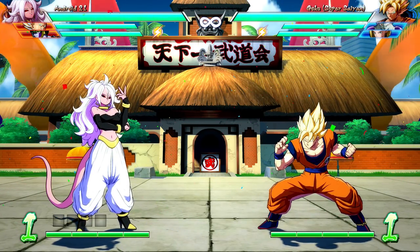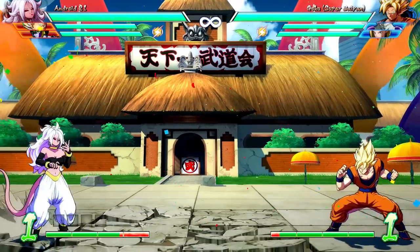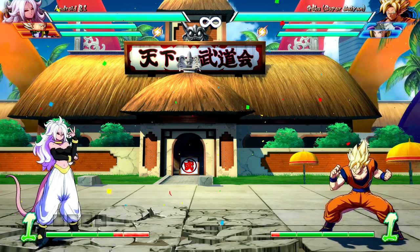This is zero bars. You can literally do it at the start of the match. You need Android 21, you need Vegeta, but the third character can basically be probably half the cast. I haven't tested half the cast, but if it works with Nappa, Android 16, and Cell, it's probably going to work with half the cast.